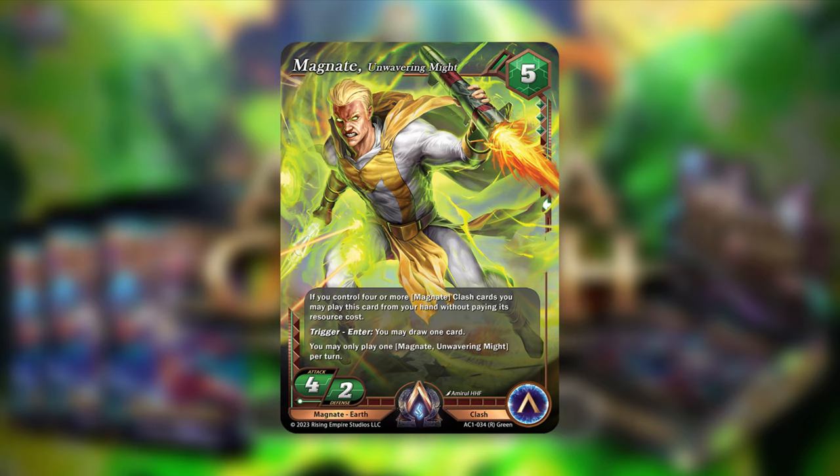But then I realized there's actually a very legitimate curve here — very aggro for Magnate — that further reinforces the swarm play style. Turn one, you drop the one-cost Magnate, the Cunning Planner. Turn two, you drop the two-cost Magnate. Turn three, you drop another one-cost Magnate, another two-cost Magnate, and get to drop this one for free. Suddenly on turn three you have five Magnate cards in play: a 1-2, a 1-2, a 2-2, a 2-2, and this as a 4-3. That's a lot to deal with.